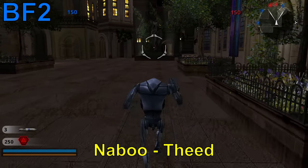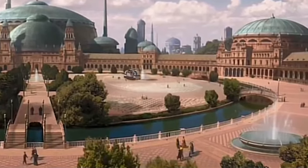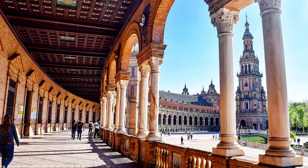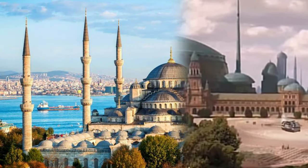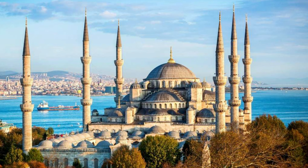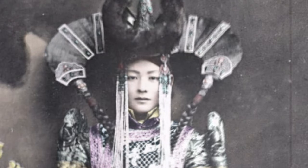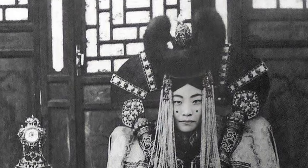All three games have the capital city of Theed. Theed's architecture is mainly based off Spain and Italy, which is where some movie scenes were shot, while the palace's exterior takes inspiration from the mosque in Istanbul. The Queen's dress mentioned earlier is actually inspired by Mongolian noble wives' clothing, which they would wear with horns once married.